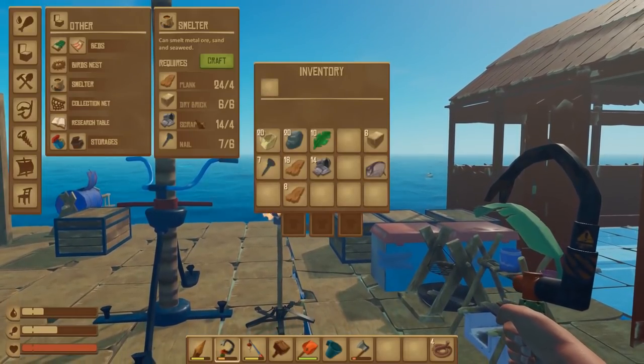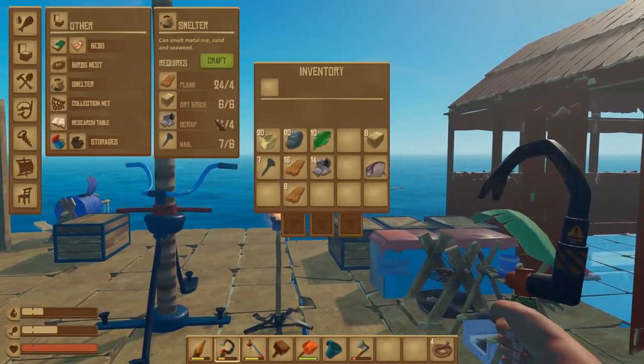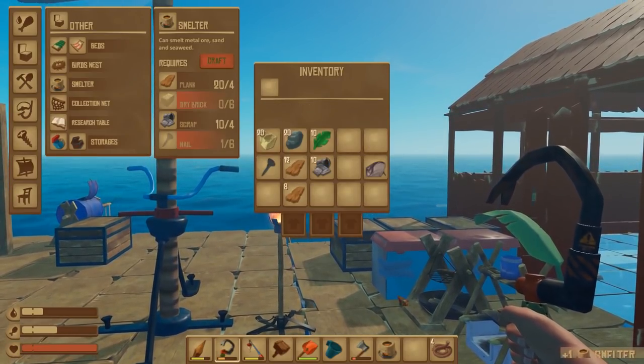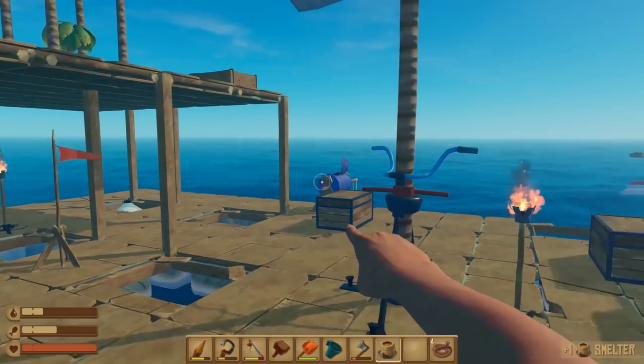Smelter time, then. The smelter requires four planks, six dry bricks, scrap, and a nail. Craft! And this should get us some tasty new equipment.